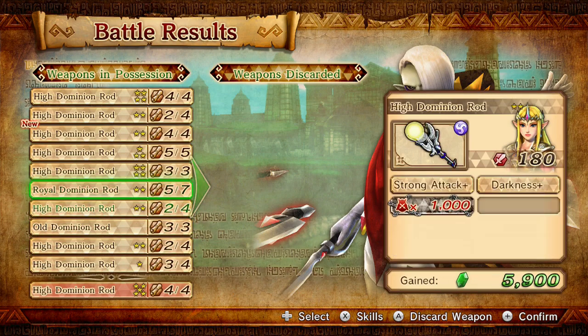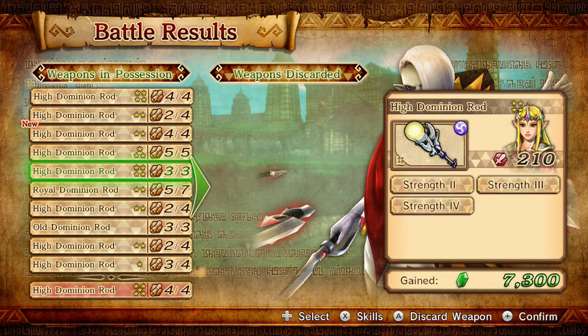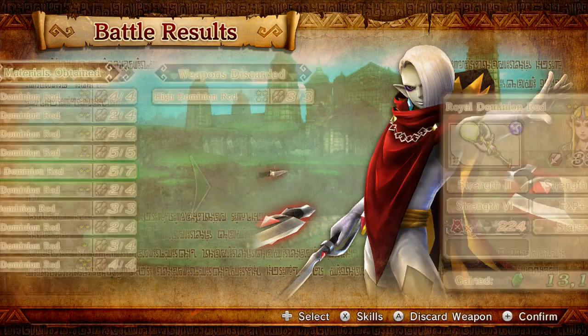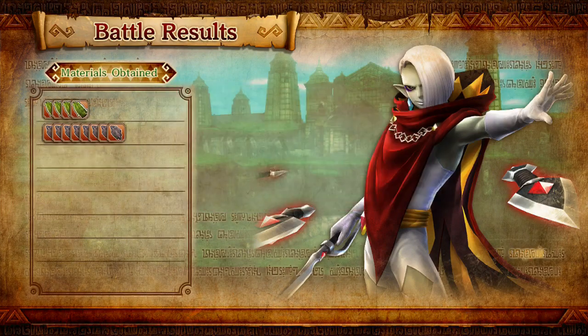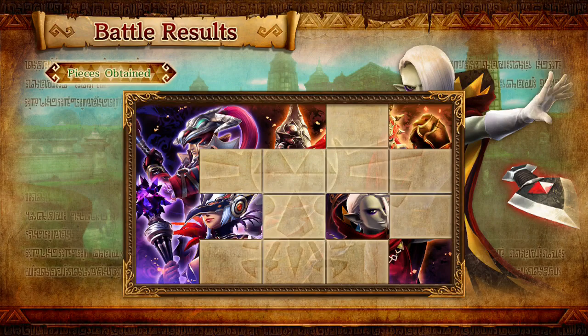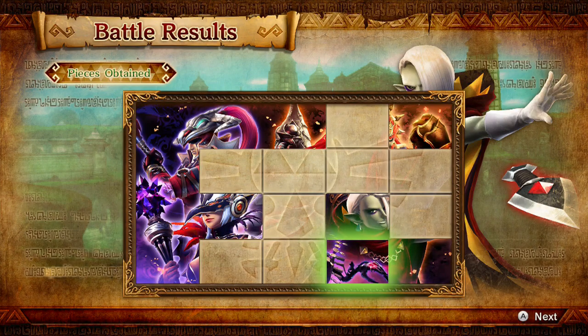It's a new one. Got it. Stars. We did get another Ganondorf thing and Skulltula. One more try? Yeah, this time we stick together.